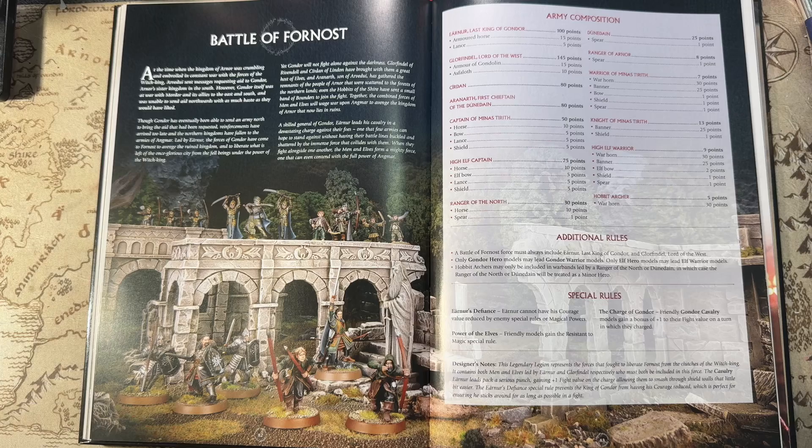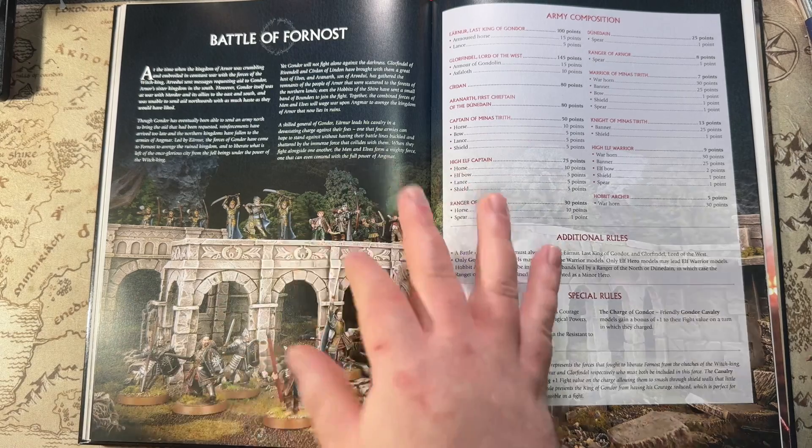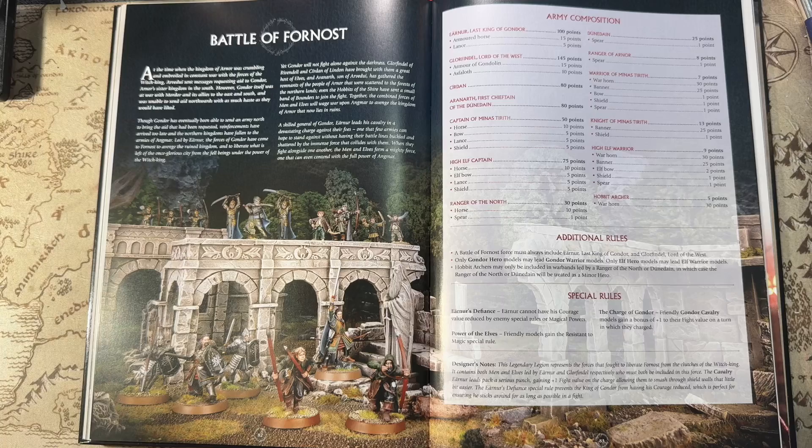Power of the Elves: friendly models gain the Resistance to Magic special rule. Obviously this force is designed to go up against Angmar with all that magic and shenanigans. Then we have Charge of Gondor: friendly Gondor cavalry models gain a bonus of plus one to their fight value on a turn in which they charge. That's amazing — Gondor cavalry are normally fight value four, so they'll go up to five on the charge. I would have liked to see an extra strength bonus like Rohan gets, but either way it's very cool. If you take this Legion, you need to take some Knights to get those benefits.